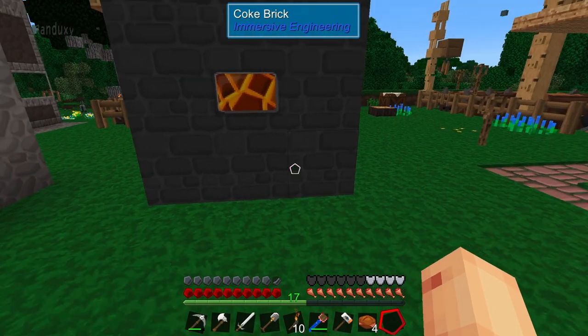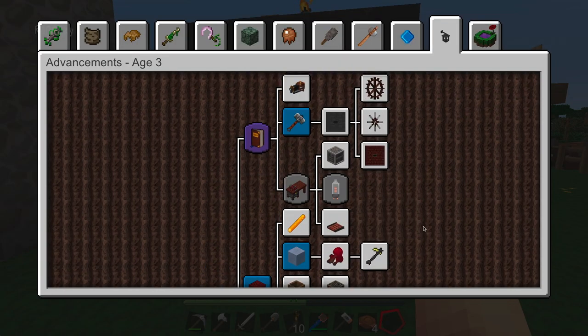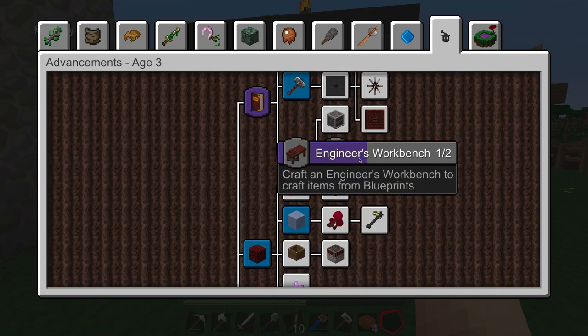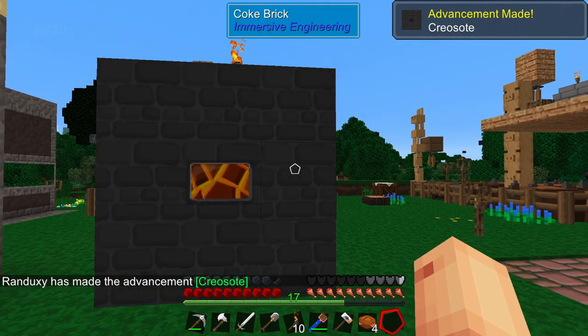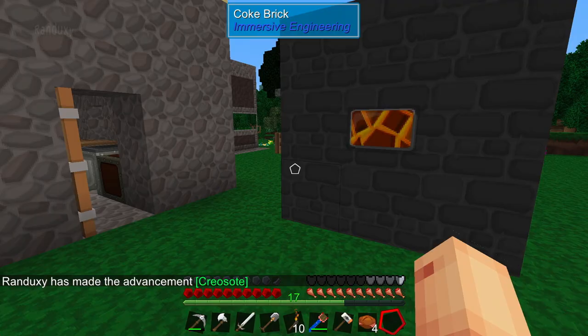Got the planks here. The coke oven we made produced both creosote liquid and coke — which we did. Maybe I had to pull it out. There we go, that was it, just had to pull it out. So that achievement's done and we should be able to go on to the next.